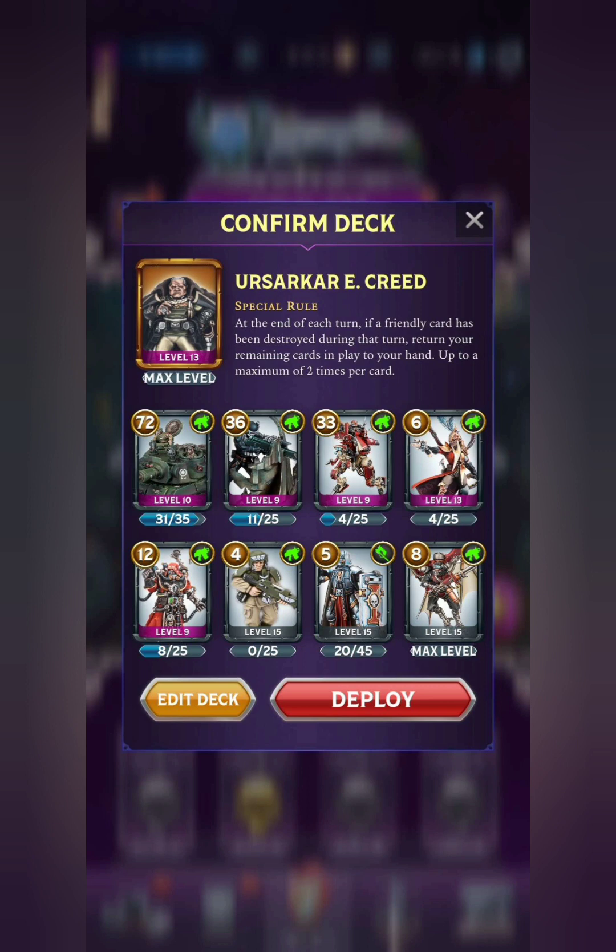We have some of the same cards as before — we've got the Rogal Dorn again and the Belisarius. With Creed, you'll want to include traits that activate on deployment, so specifically the Precision Shot on those two cards. And also on the 36-point Vindicare Assassin — that's a newer one, but it has a strong Precision Shot as well. Same goes for the 6-point Rogue Traitor.